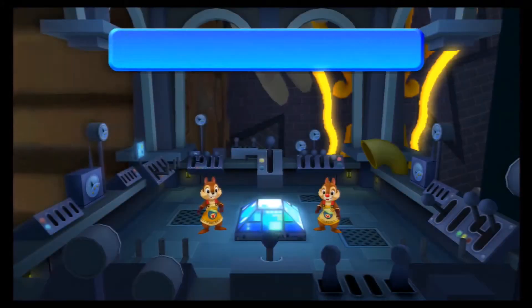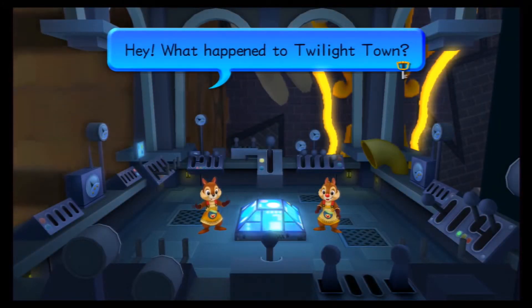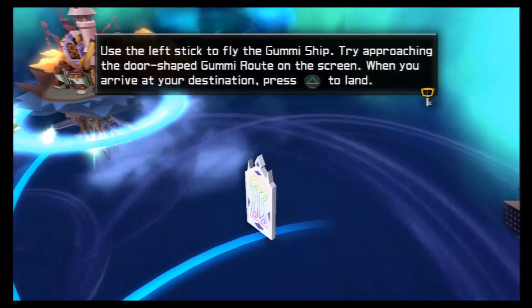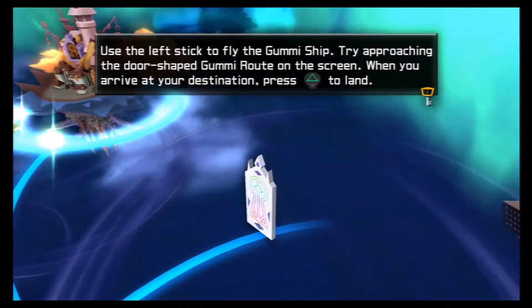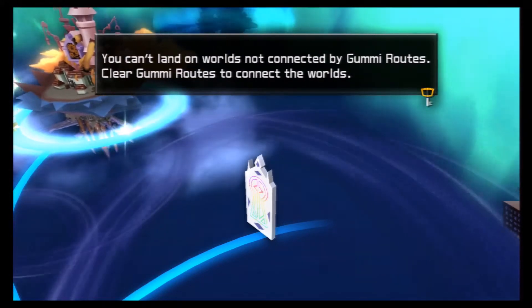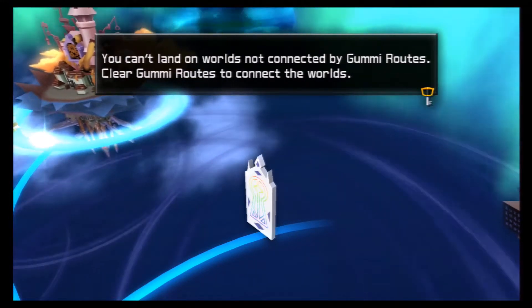Looks like Twilight Town's gone — what happened to Twilight Town? It's gone! Use the left stick to fly the Gummi Ship. Try approaching the door-shaped Gummi Root on the screen. When you arrive at your destination, press triangle to land. You can't land in worlds not connected by Gummi Roots — clear Gummi Roots to connect the worlds.